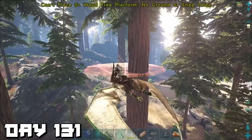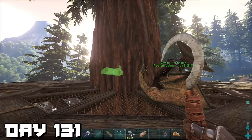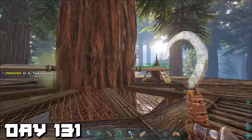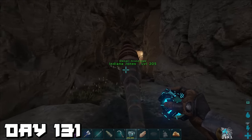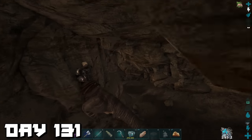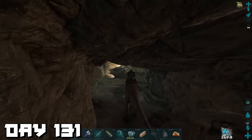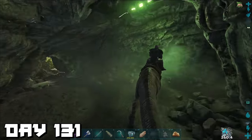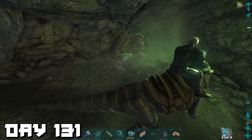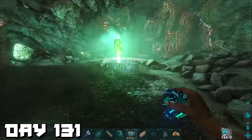Day 131 — we built a tree platform in the redwoods mainly to collect sap, which is a useful resource in the end game. Then back to a cave — because there's always a megalania in this one spot. We entered and there should be a megalania right there, right here — where is it? Once again we came out empty-handed but grabbed the artifact.